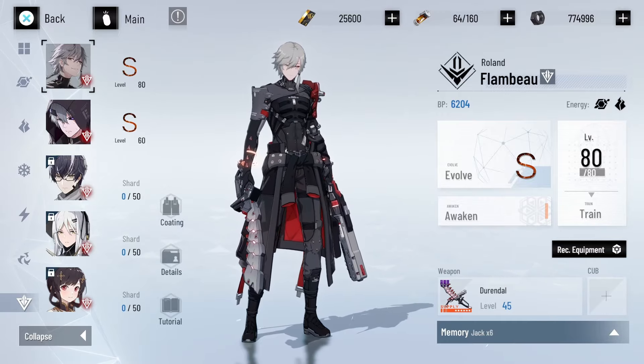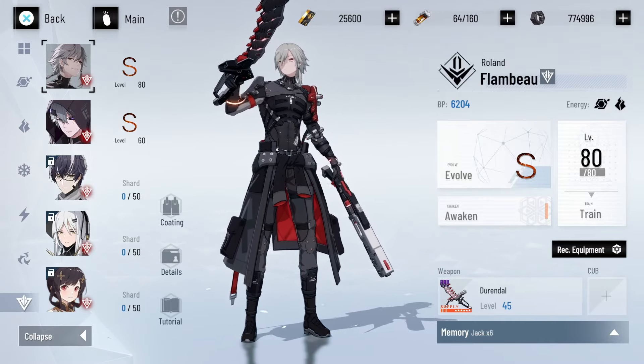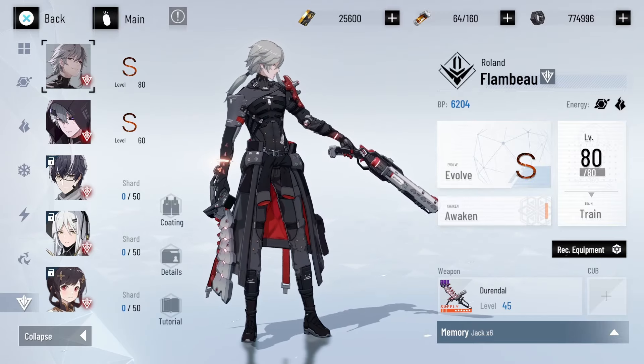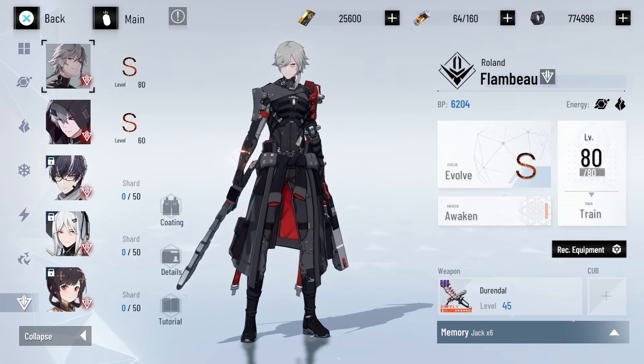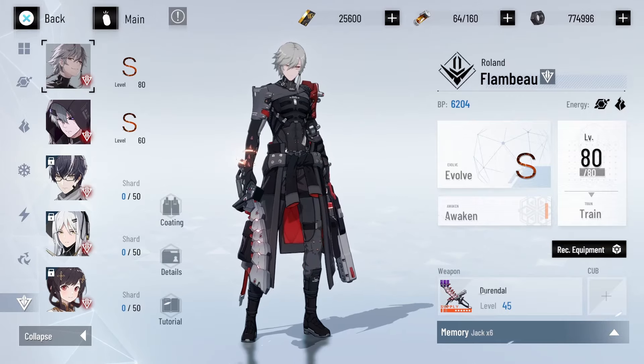These special skills are what deplete the orange shield bars on enemies that have them, otherwise known as uniframe enemies. However, they're also especially expensive — uniframes cost much more to build than normal omniframes. So let's talk about exactly how many resources you'll need to level up your uniframes, and what goes into it.